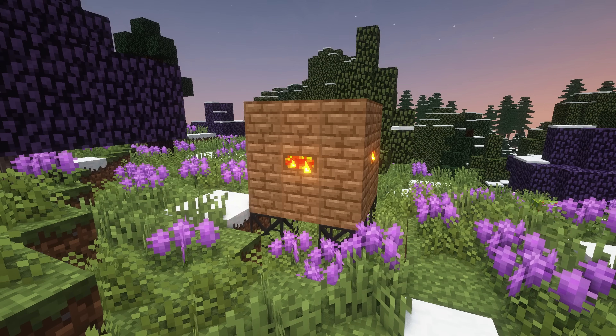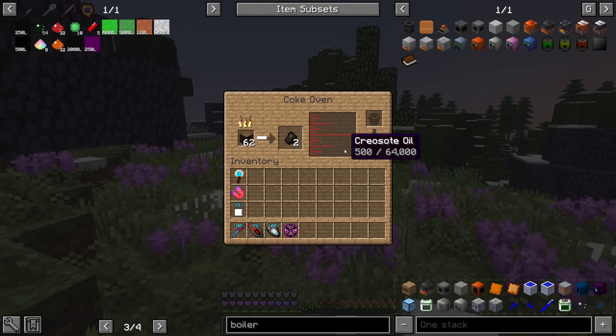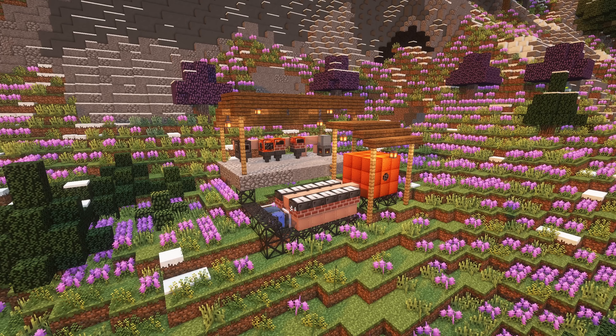In GTNH, coke ovens are the main source of charcoal, and as a byproduct they create tons of excess creosote oil, making this a fantastic place to use it. Steam is the direct currency for all steam machines, so no conversions need to be made.